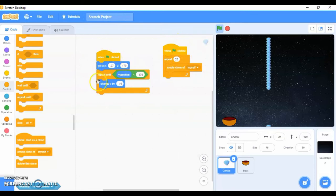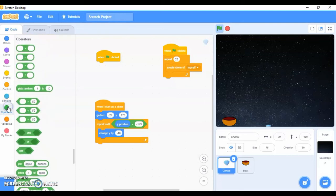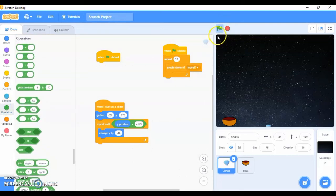I want all 20 diamonds to fall when I click the flag. Go to Control and take 'when I start as a clone', then drag the whole fall block there. Now all the diamonds are falling from top to bottom, but they are all starting and ending at the same position. I want them to start from a different, random x position — you can find the random function in Operators.